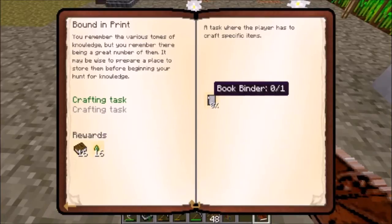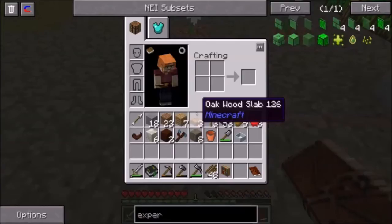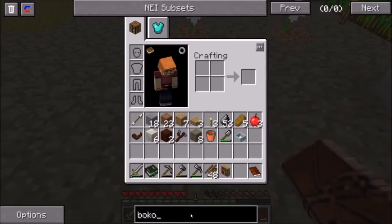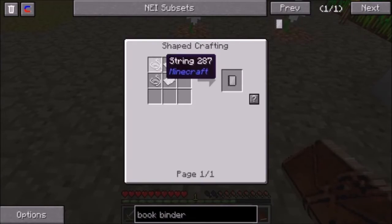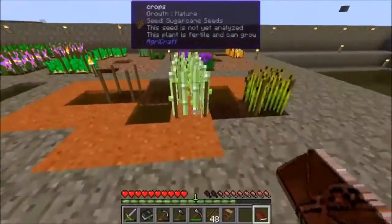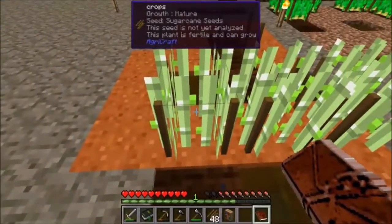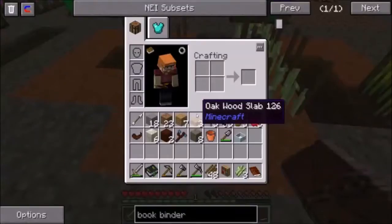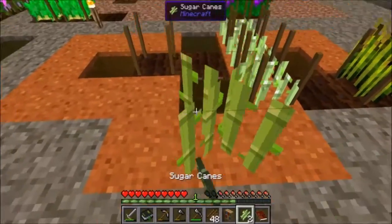But before we can grab the reward, we need the book binder. Let's take a look at the book binder and see what this is going to require. The book binder is going to require us to use some string and some paper. Paper should be pretty straightforward — we just use these guys. Let's grab our crops off of that and we can start making some paper.